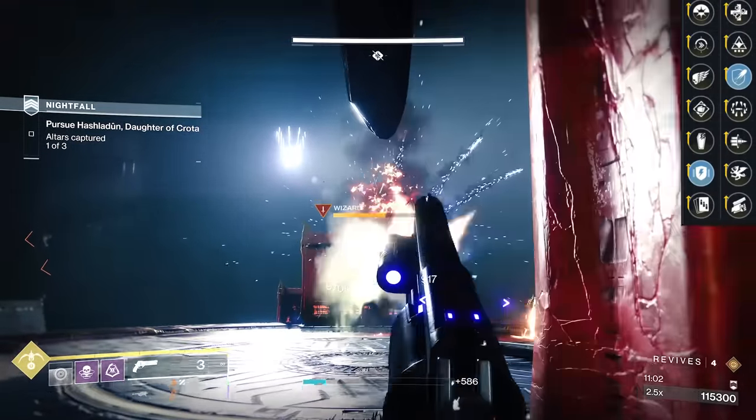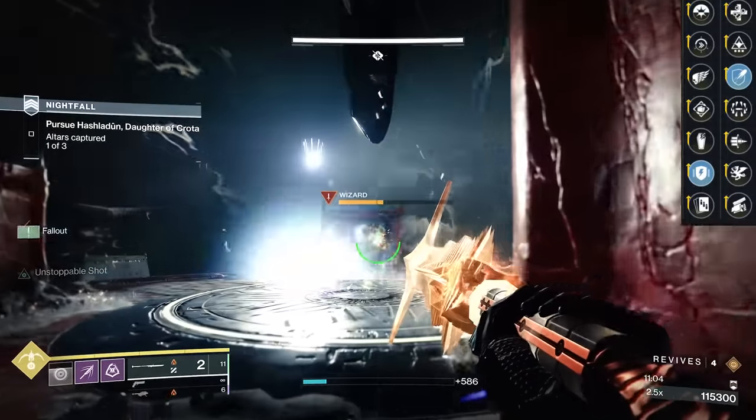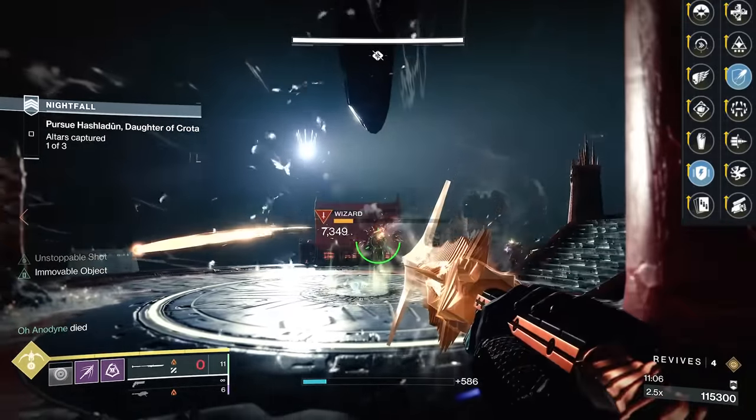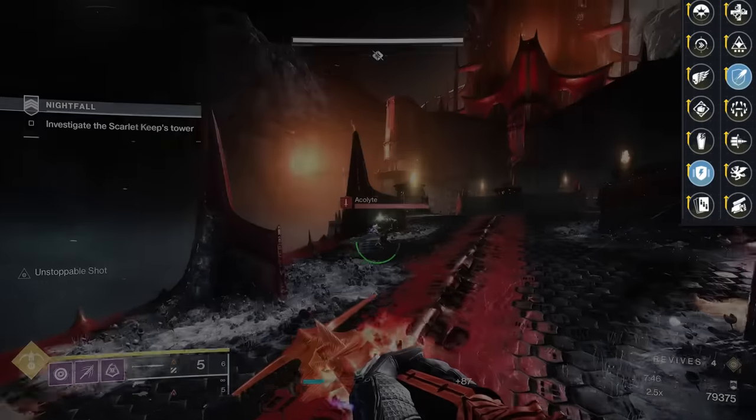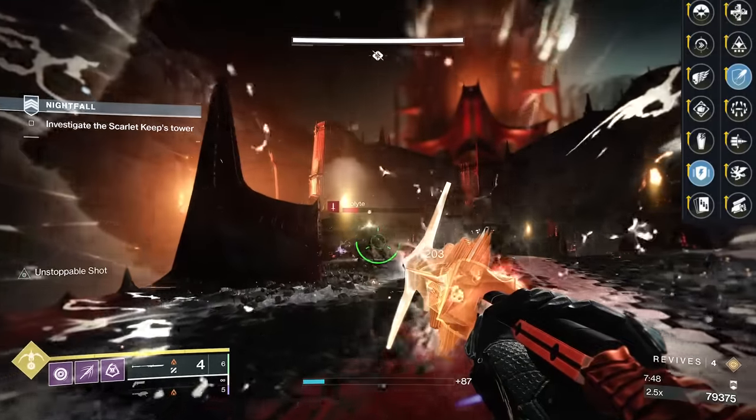The perk combo of Unstoppable Force and Moveable Object is a dream for things like this. You deal damage back as you're getting hits, you're getting more energy. You can have the shield up for revives, shield up when moving cover to cover. I liked it — it was great.